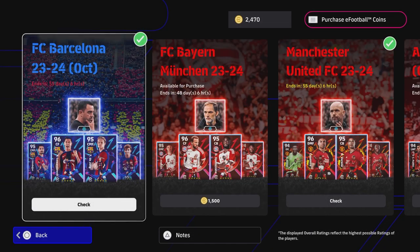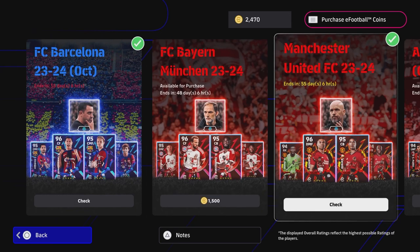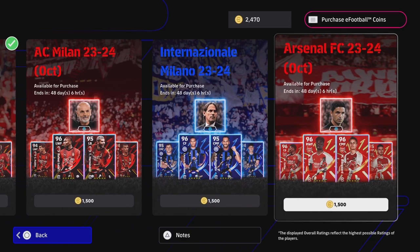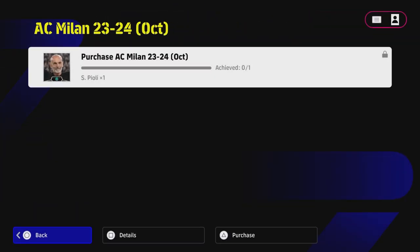Welcome back to the channel and welcome to the last of the player packs that we're going to be taking a look at. We've already covered Barca, Bayern, Manchester United, Inter and Arsenal, and now we're taking a look finally at AC Milan.